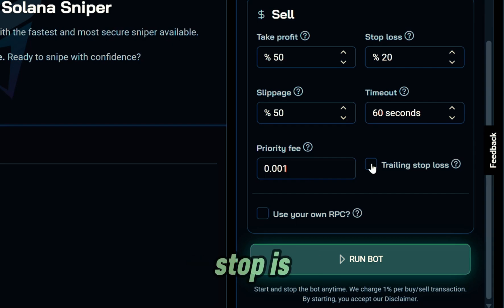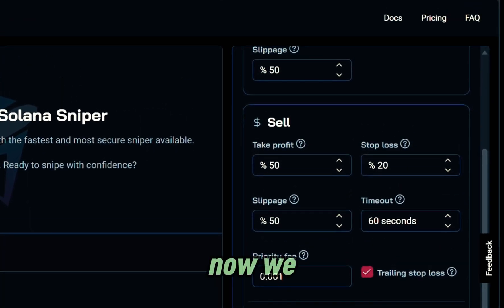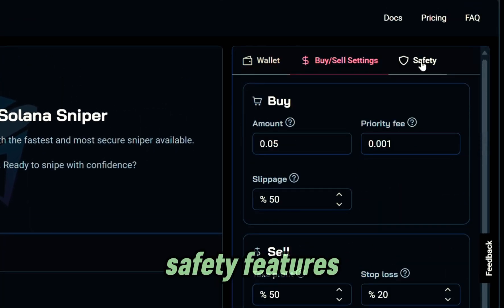A trailing stop is a little bit of an advanced feature — basically if the price moves up, the stop loss moves up with it. As far as use your own RPC goes, this is for advanced users who have private nodes so they can paste their own HTTPS RPC endpoints. I'll just leave mine off. Before we hit run the bot, we want to check out the safety features — this is actually super important.